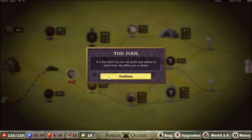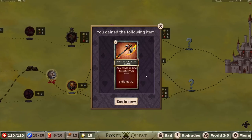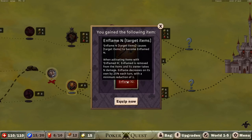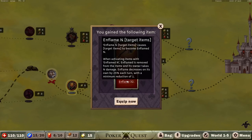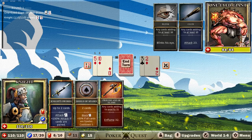It is the Fool — you're not quite sure where he came from. He offers you a choice: you could gain a random item. Let's get a random item. Holy moly, mother of God! Precise Axe of Flame — if we put in cards equaling exactly 21, we will inflame them for 32. Inflame causes target items to become inflamed for that amount. When activating those items, the inflame is removed and the owner takes N damage. So basically we curse them — if they want to use their ability, they have to take a lot of damage. I believe we get to pick the ability.